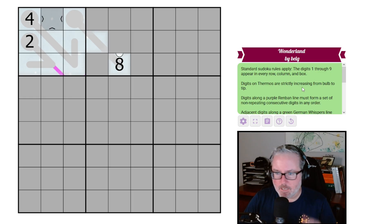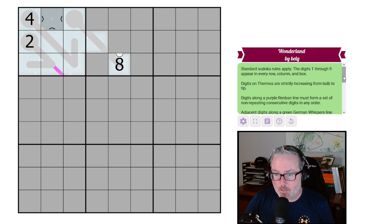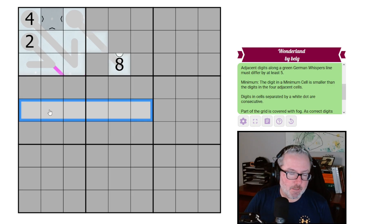Digits on a purple renban line must form a set of non-repeating consecutive digits. We can see the little tail end of one renban over here, so we know this is going to be part of a renban line where they're just consecutive digits. And digits on a green German whisper line must differ by five — so if there was a German whisper line here, this digit and this digit would have to be at least five apart, and so on down the line.